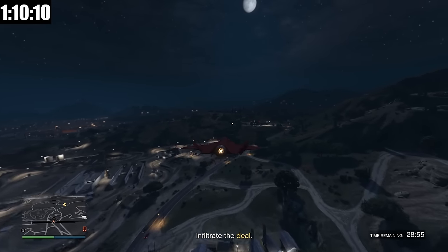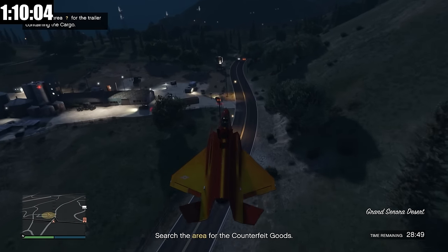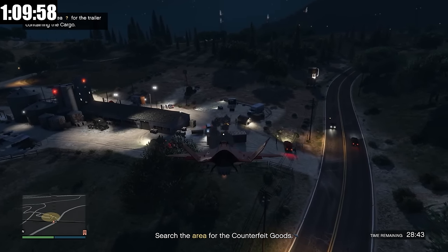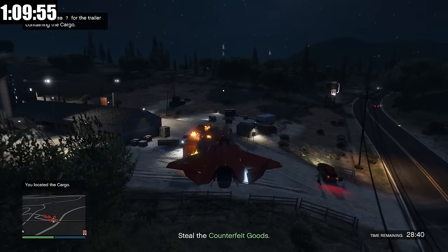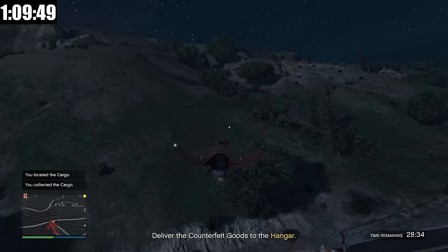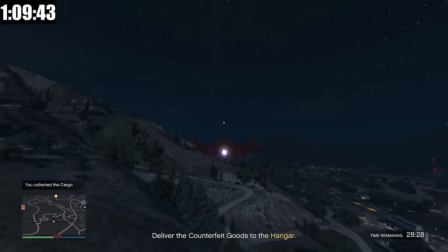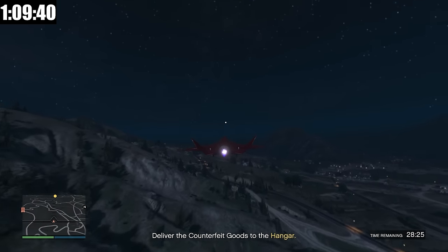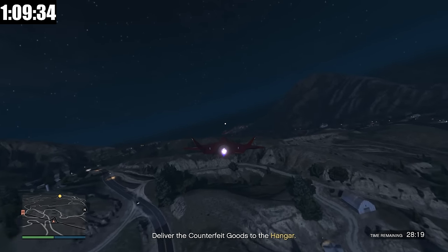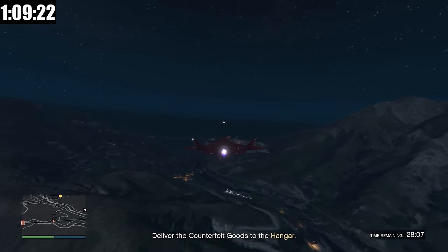We got a new mission — infiltrate the deal. Head to this location where there's a red trailer surrounded by enemies. I destroy it with the Raiju's explosive MGs, the goods drop, pick them all up in one action, and fly back to the Hangar. That mission is simply that easy. There are three different spawn locations for it — one is at the bottom of the map and trickier to navigate — but the process is the same: fly there, destroy the red trailer, pick up cargo, bring it back.